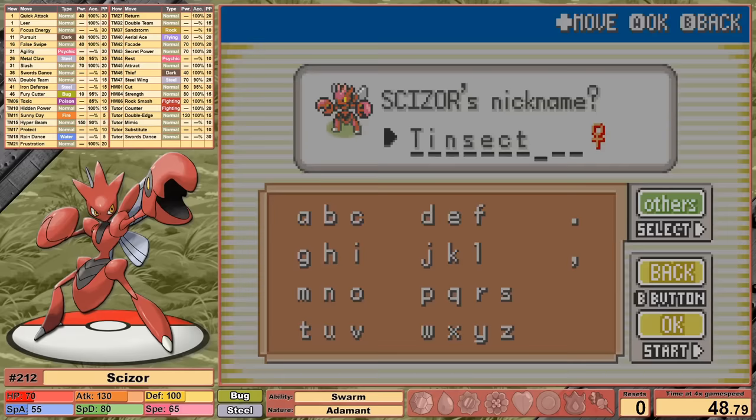Another great thing about the Steel typing is that we're immune to poison. Tinsect enters the battle at only level 6. Our first damage increase with Reversal comes at around 70% health, so we're only striking with a base power of 20, but both Geodude and Onix will be weak to it. Even at our low level, we resist Geodude's Tackle and Reversal takes him down after only a few turns, leveling up twice to 8. Onix joins the battle — on the last turn, Onix hits us to 20 HP, crossing into the 40 base power range of Reversal. We move on with our first badge early.